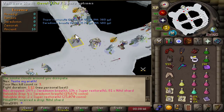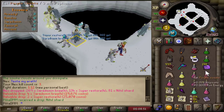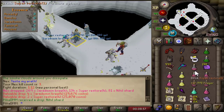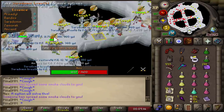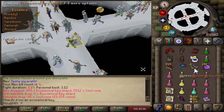Found it — Nihil shard. No idea what it is used for, but I'll take it. I also got some super restores and some brews, so that's really good. Just gonna drink that and restores right here. The whole room is just loot — that is insane. Ecumenical key shard — I can make ecumenical keys from that? That's kinda cool. That's a new drop I didn't know existed.